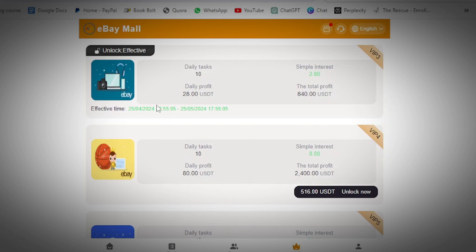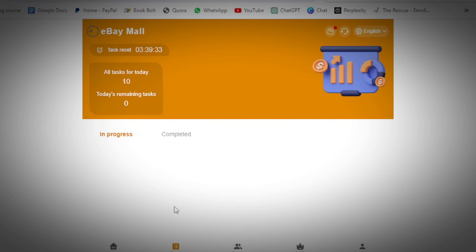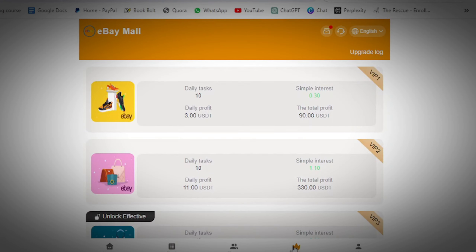Once the package is unlocked, come to your tasks every 24 hours, complete the 10 tasks the way I showed at the start, and withdraw your money every single day. When you get on this platform and make some money, try not to reinvest back into it, because this platform has characteristics of scam sites — it can crash at any time. Only put in money you can afford to lose, so if they do crash, it won't hurt you badly.